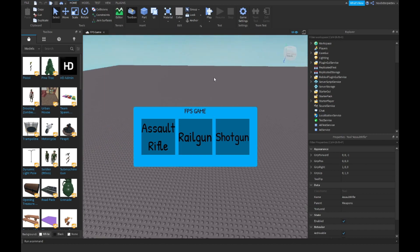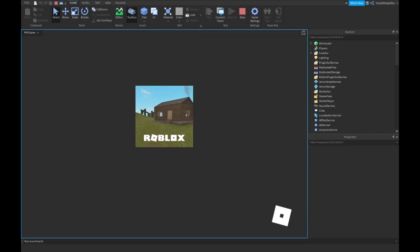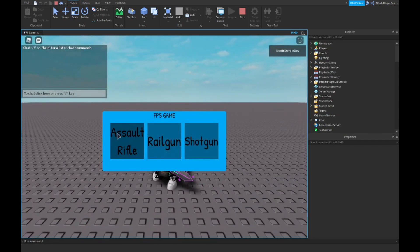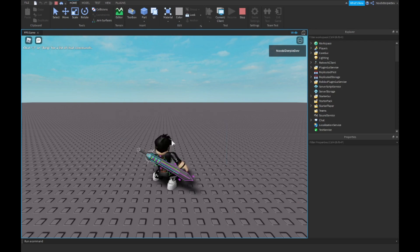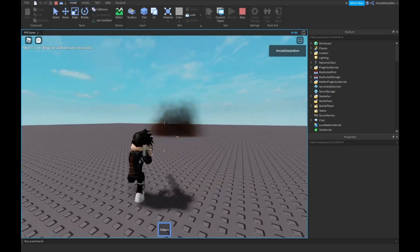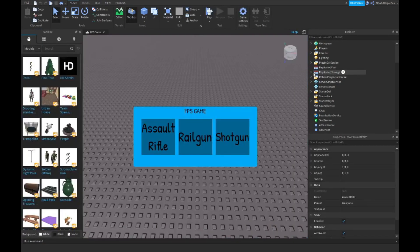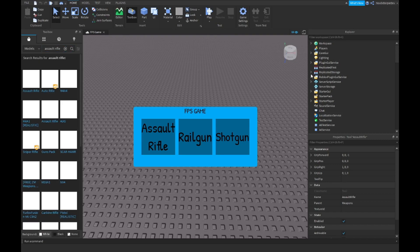In the last tutorial we tested the guns — you can choose an assault rifle, real gun, or shotgun. You'll notice your camera gets a little bit glitched, which is caused by Roblox because of the guns. The only proper way to fix it without messing up the guns is to use preset models like an assault rifle.